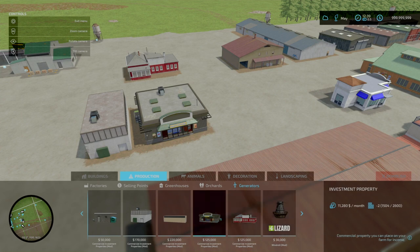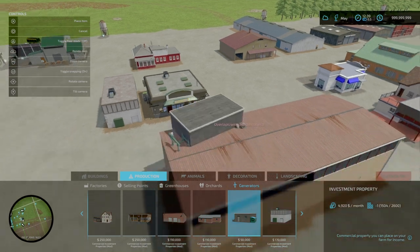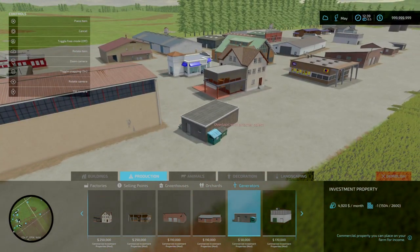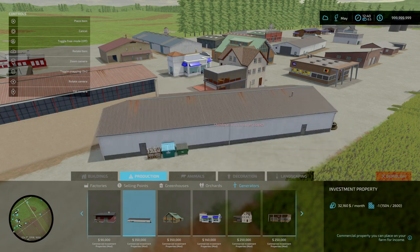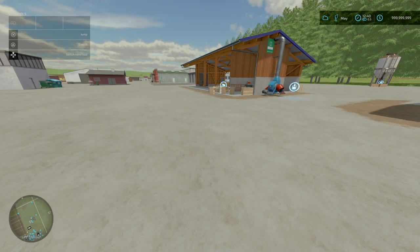In total you can produce upwards of 32,000 a month, or as low as 5,000. So if you want a bit of monthly income, you're looking at an extra 5,000 to 32,000 per month in your bank account. That is the commercial investment properties by Newell Gaming.